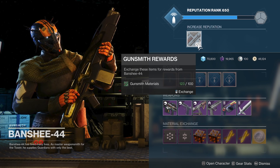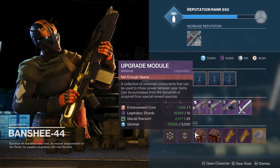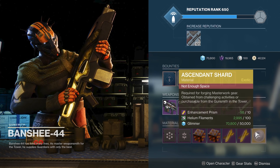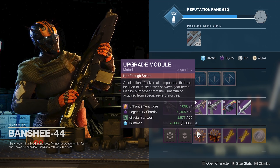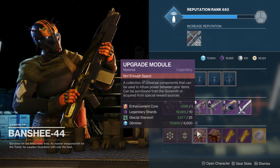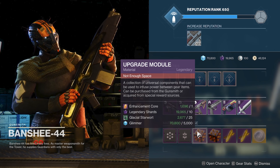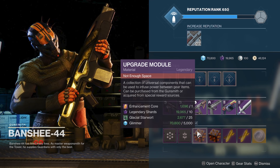If you have not turned in all of your gunsmith materials, seriously turn them in. If you get anything good, cool — if not, turn them into shards and break them all down. Also make sure you are stocked up on upgrade modules, enhancement prisms if you can afford them, and ascendant shards if you can acquire any. As you level up through the campaign you're going to get a whole bunch of new stuff — there may be one or two weapons like Arbalest that you want to upgrade, but don't upgrade everything. Your leveling is going to go up so fast, so stock up on upgrade modules and save them.